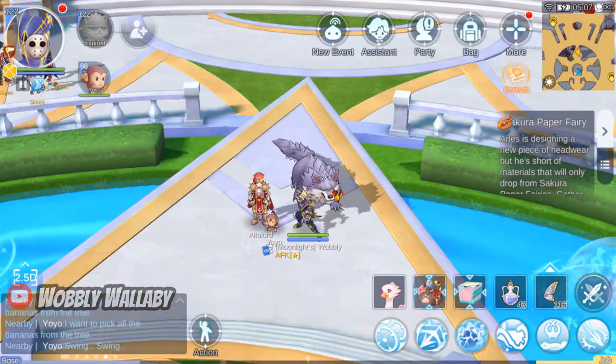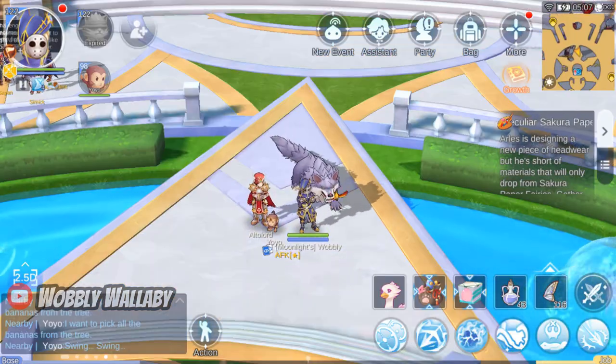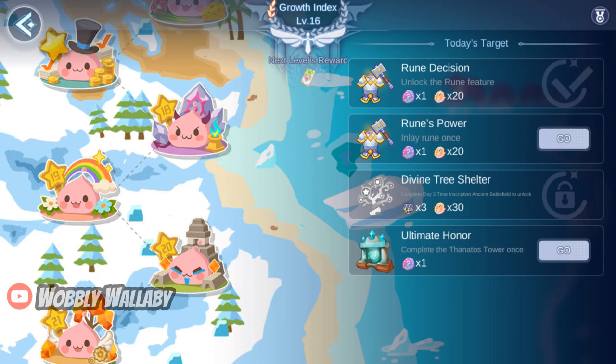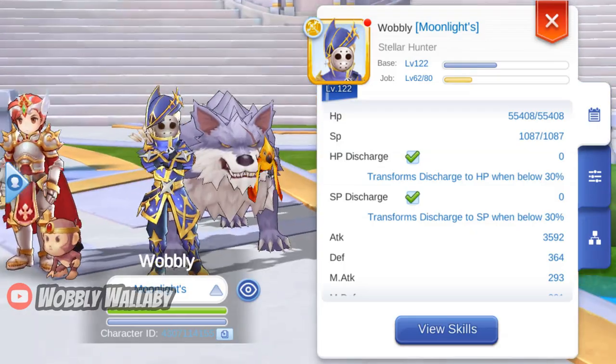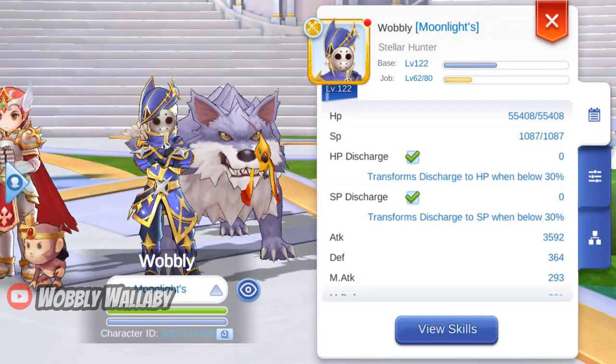This is my newly created Stellar Hunter on Destiny's Promise server. You can see my level is still low and my growth index is at level 16. With the zenni you earned from before, you can transition to an auto attack build without needing to be super strong. Let's look at the attributes.